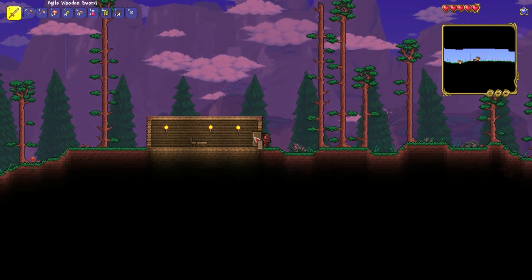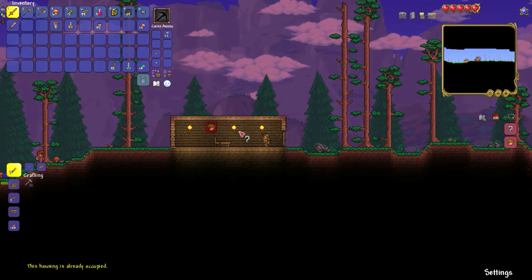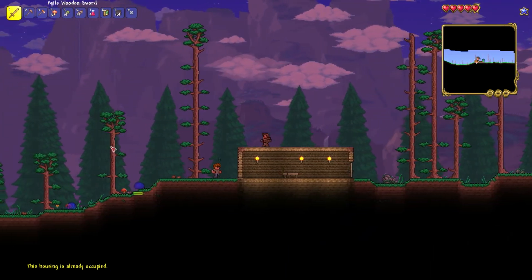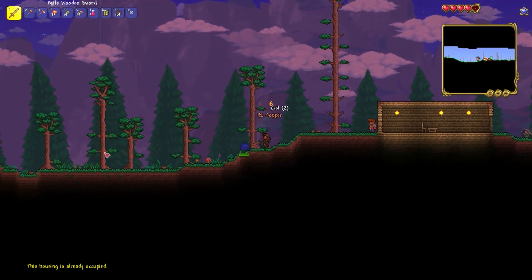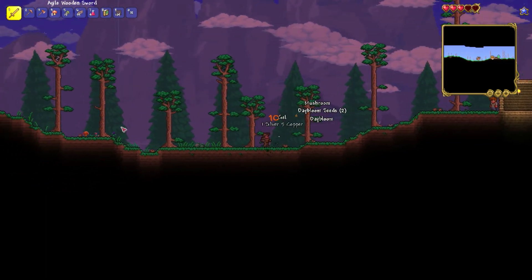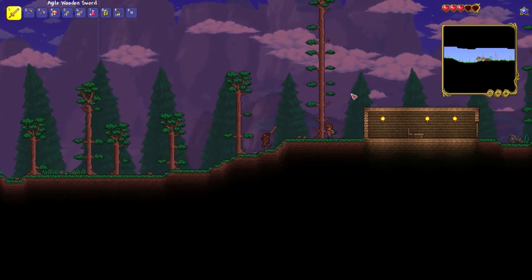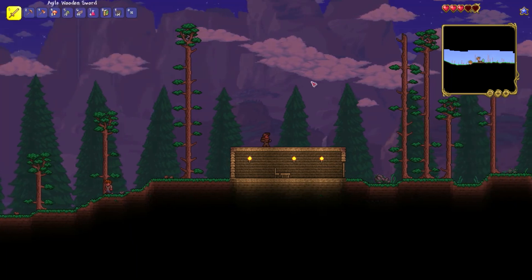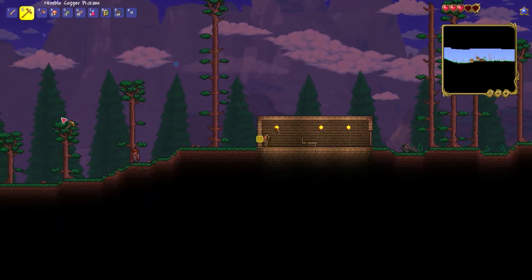I'm gonna check something — is this housing suitable? Oh wait, it is! Yay. I should probably add doors on both sides, I'm gonna do that real quick. Yeah, I'm not gonna attempt to go get my money back from that slime. Also, you might want to take a step inside — it's almost night time. First I'll make a door for you.